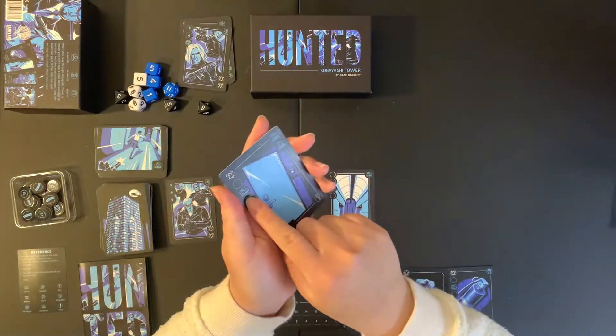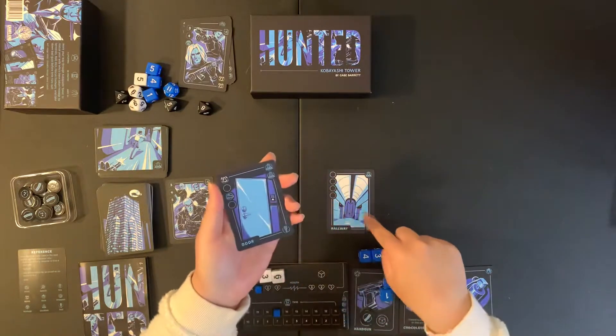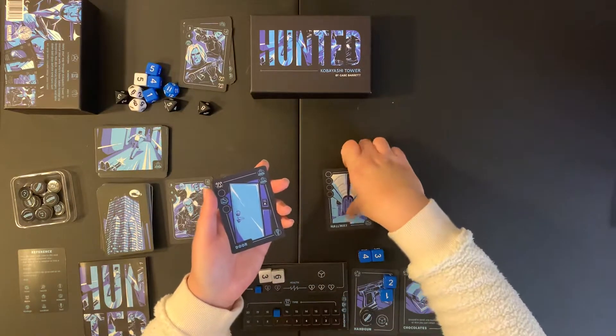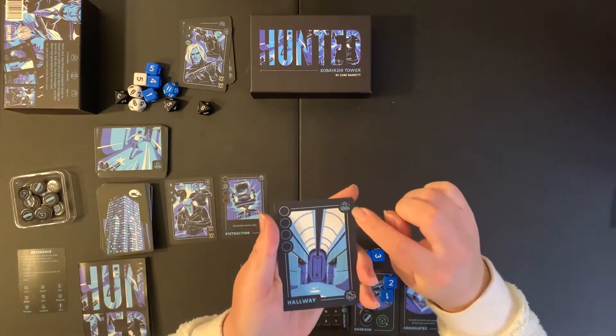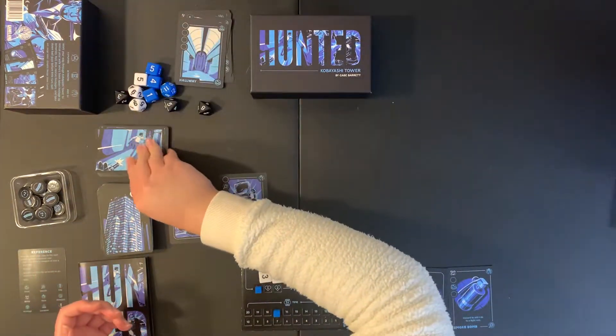I draw again and luckily get a hallway that does not give us a noise icon, so we're still okay. What I'm going to do is use this door — it has the move icon — to pay for this hallway and activate it, which gives us one draw of the location deck. So we'll discard the cards we just activated and flip over the location deck.